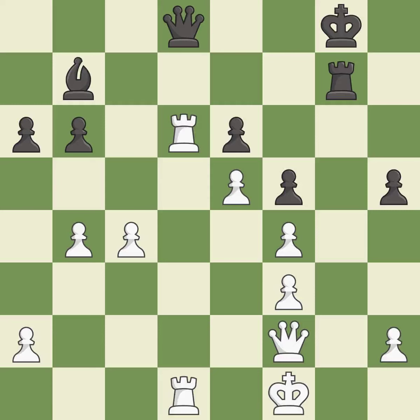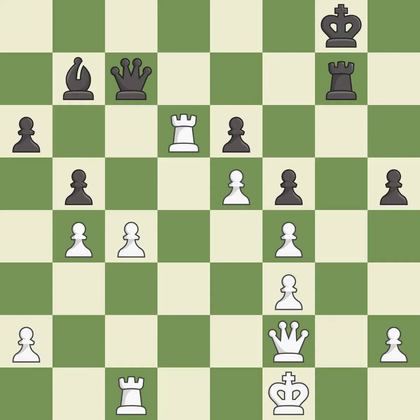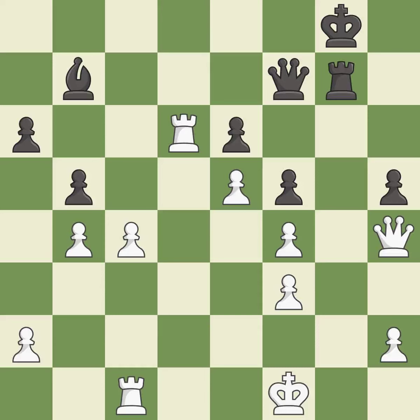This evades the check from the rook — it is excellent. This move puts the queen on a safer square — it is best. This defends the attacked pawn — it is excellent. This moves the pawn to safety — it is excellent. That's a sensible reply — it is excellent. This defends the attacked pawn — it is excellent. This offers an equal trade of pieces — it is excellent. This makes a passed pawn, meaning no opposing pawn can challenge it on its way to promotion — it is excellent. This is an equal trade — it is excellent.